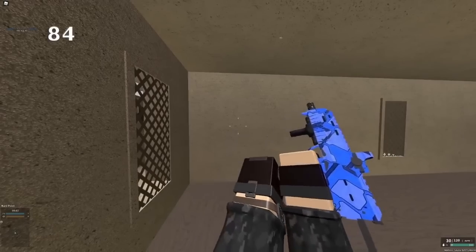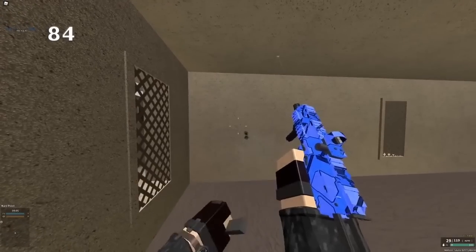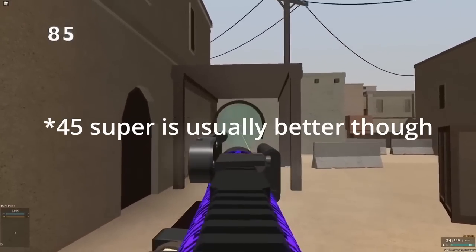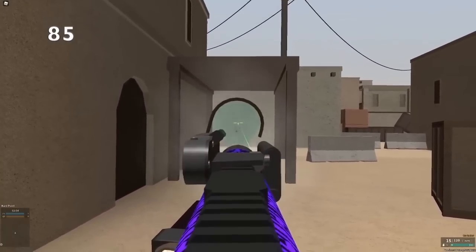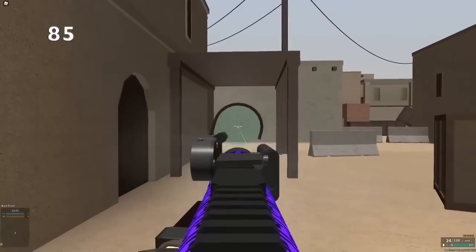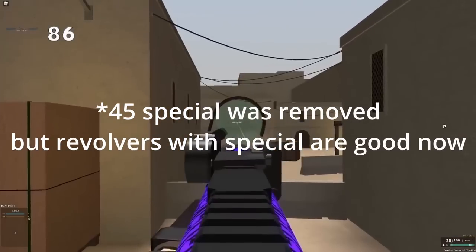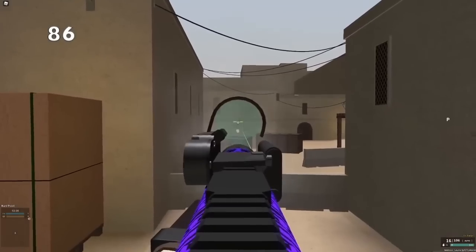The MP7 used to actually have a fast reload, but they buffed all the other PDW's reloads, so now it's pretty much considered bad. Plus P ammo is actually super good. It increases your muzzle velocity, penetration, and range, but makes your recoil a lot worse. However, special ammo is basically bad on every single gun. It makes your damage a lot worse, but only makes your recoil slightly better.